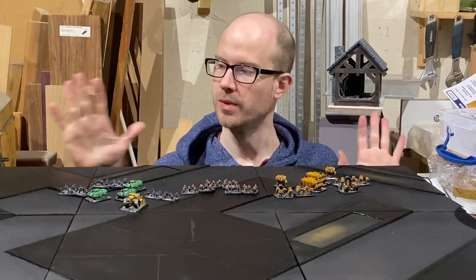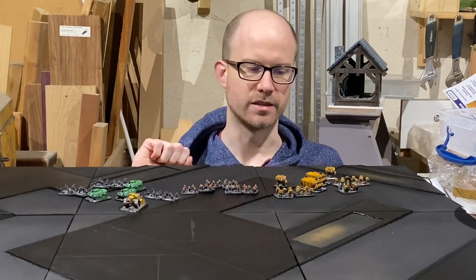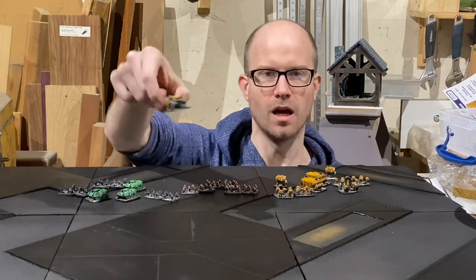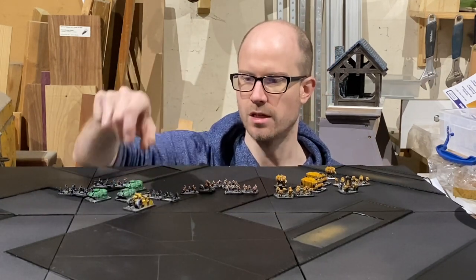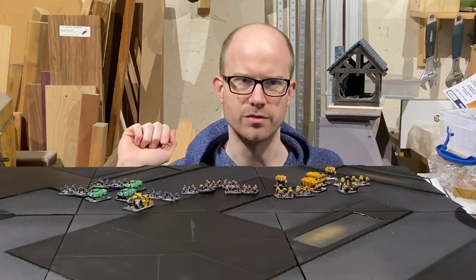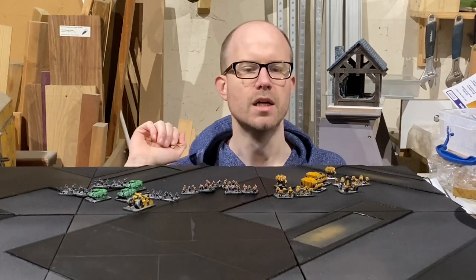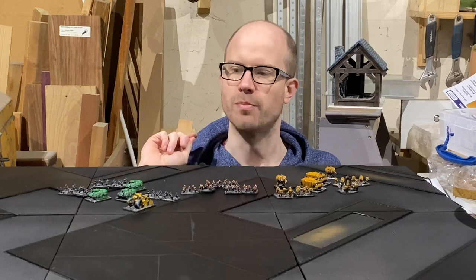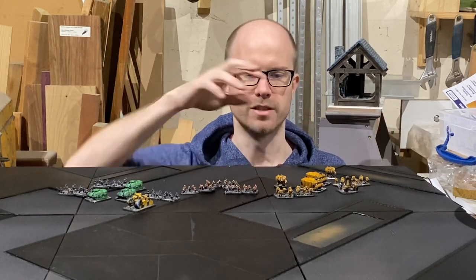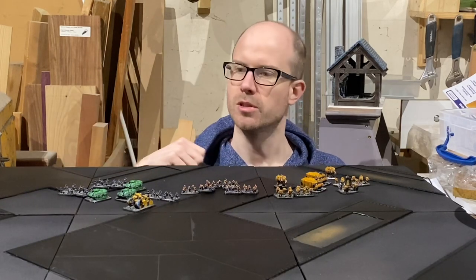Welcome to part one of the vlog of me building my Epic board. This is for Epic 40K — very small scale 40K. This isn't true Epic scale; I'm doing this at 10mm instead of 6–8mm, which is the Adeptus Titanicus scale. It's scaled up slightly so I can actually see the miniatures to paint them, but you get the overall feel of a massive battle. This is just a small selection of what I've painted so far to show how the board scales to the models.